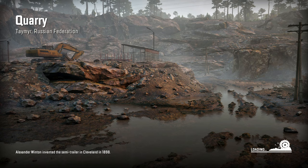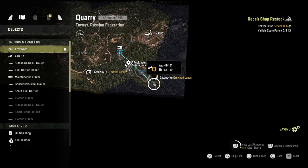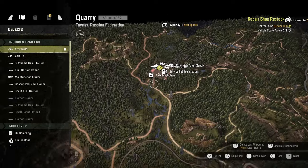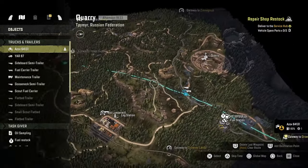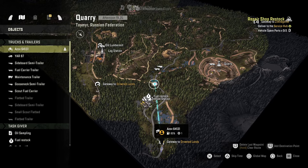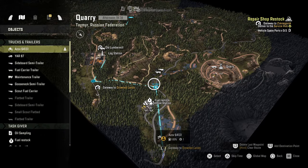The semi-trailer was created in Cleveland in 1898. We gotta go way over here — okay, that makes sense. And the best way to get there is to go through here, and hopefully that should be all I need to get through.